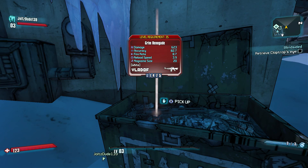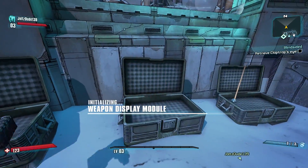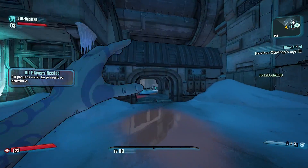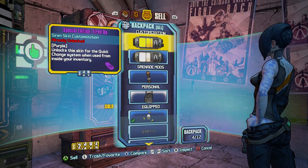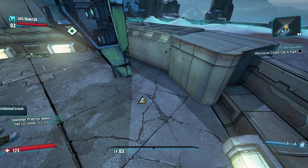Doors open - ding, that should be level three. Got a Grim Renegade level 35 out of a chest - can't use it, it's flat off for my manufacturer restriction. But I can sell it, and that's good money. Now I'm selling everything because I can't use any of it.